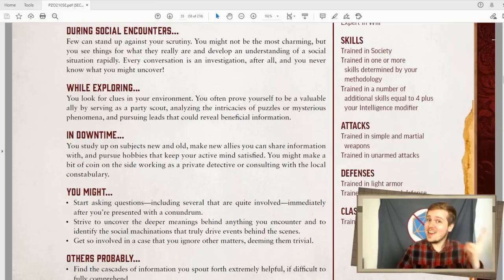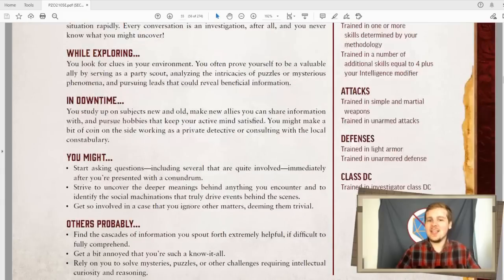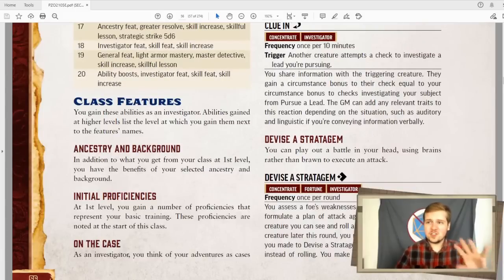Trained in simple and martial weapons — that surprised me. The fact that the investigator can use martial weapons is crazy. So you can be an investigator with a greataxe. That actually leaves it open enough for some really cool builds. Light armor, unarmored defense. So this is already sort of looking like a Rogue that can use martial weapons, which I think is really cool. Moving on to their first sort of class feature is on the case.